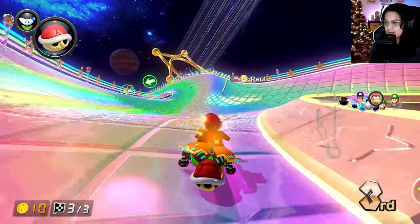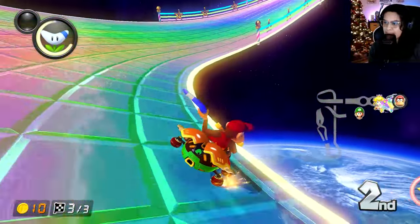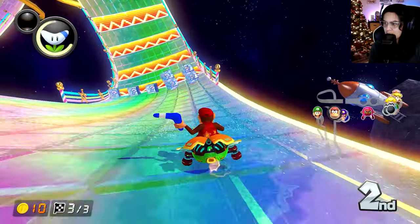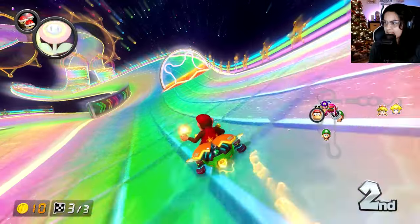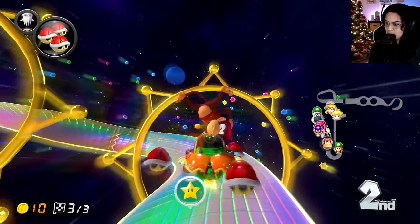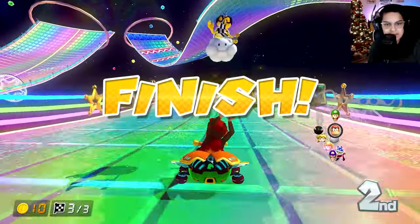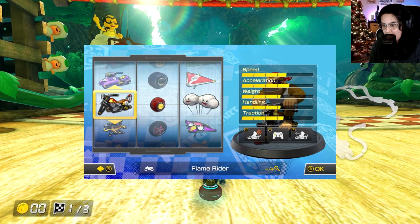Going this way is dumb — I just figured that out. What happened — I'm in second place. I have a boomerang; I really don't want that. I'll take triple reds though. Oh, my anxiety is really high — we're good. Second place — that's better than the third I was aiming for.